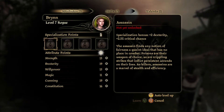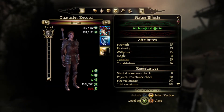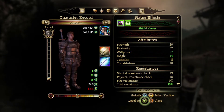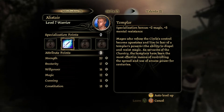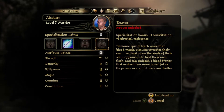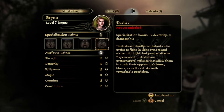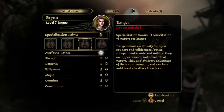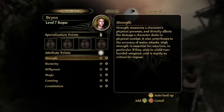I think you can only choose one specialization, though I'm not sure — you might be able to choose more than one. Looking at Alistair, his specialization is Templar — so he already has one unlocked. Warriors can also be Champion, Berserker, or Reaver. I believe Leliana's specialization is Bard. I'm not sure about mine yet — I'm going to save this decision and think about it for a little bit.